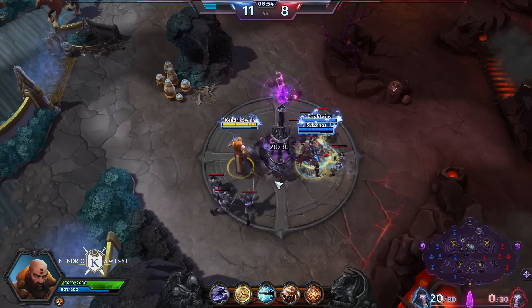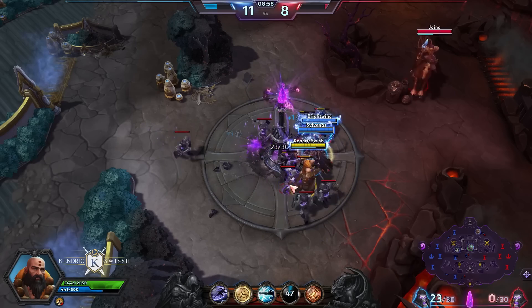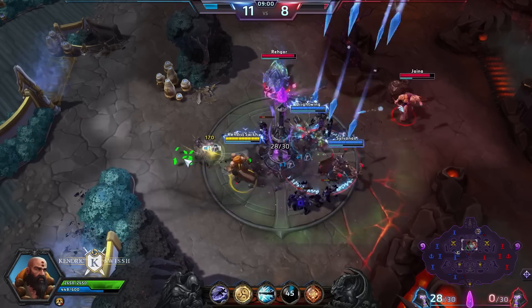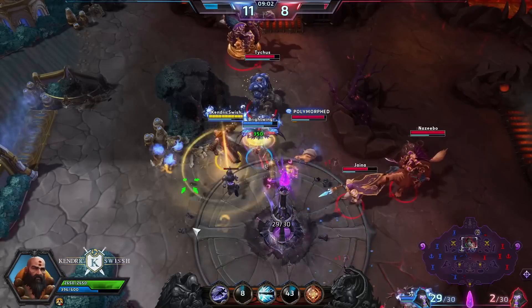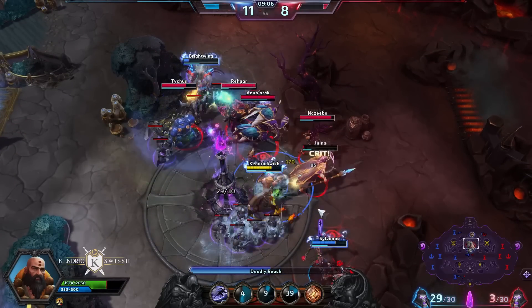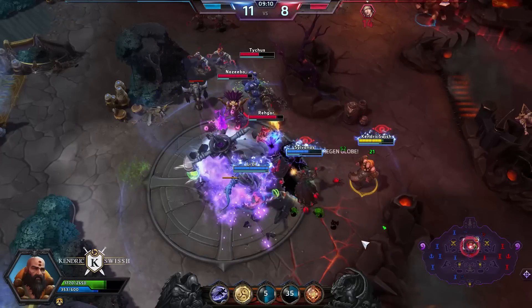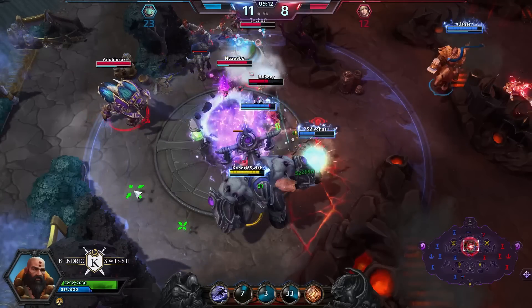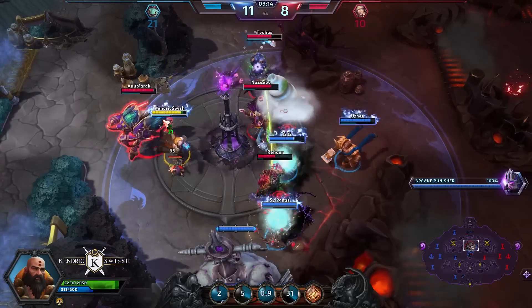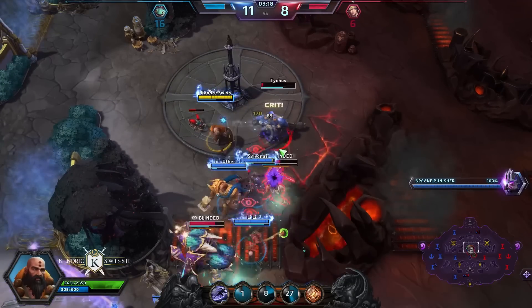I think I can show you my 7-Sided Strike right now — or maybe not, because it only targets heroes. Let's protect Brightwing with heals and then go for Jaina and punch her down. As you can see, the damage is pretty good on Kharazim, though we're also a little bit ahead in terms of levels. I always feel like Bruce Lee when playing Kharazim — it's pretty awesome.